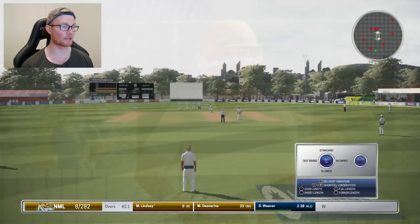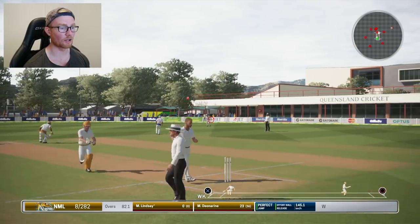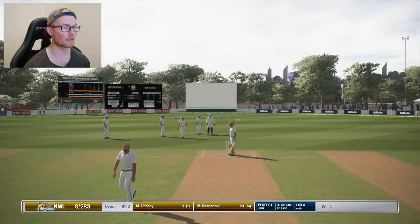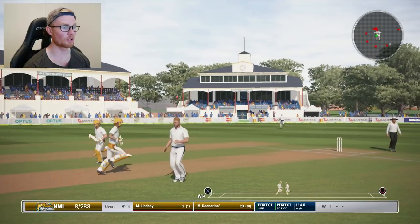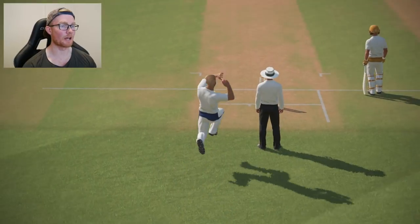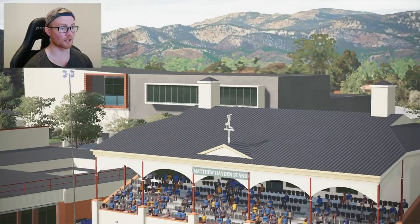Now we're bowling to Mike Lindsay, the tail ender. Can we just go straight through him with a yorker? He whips it away on the legs — gone down to fine leg. Bowling to Dio Narine — it's an edge but it didn't carry to the keeper. Going to put a slow ball here. Dio Narine has absolutely whacked it — that is our first six that has been hit off our bowling. It was a fantastic shot. North Melbourne all out for 331. Wong with a four for 63, and we're going to be having a bat — we're three for 62.